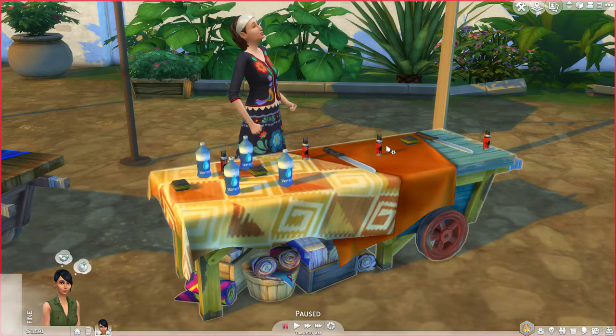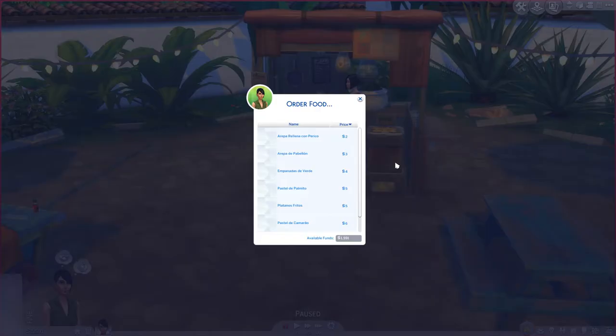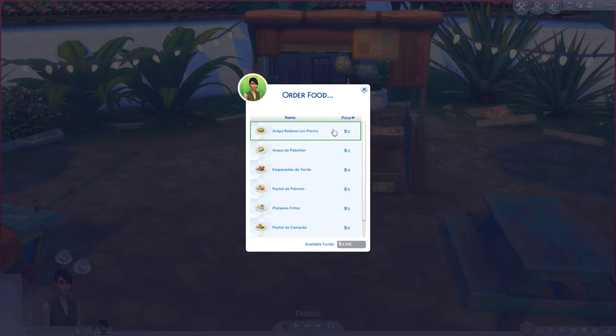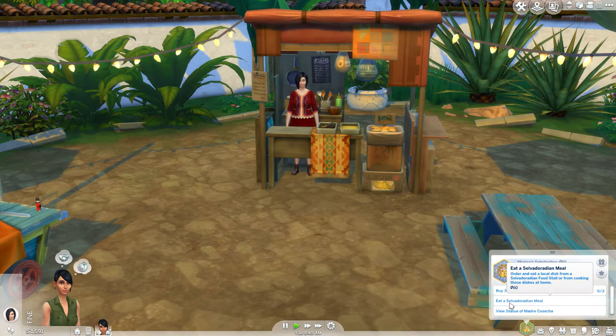Maybe over here — Order food! Let's see what we have. Arepa, empanadas, platanos fritos, buñuelos — let's go with this one, the Pastel de Palmito. She wanted to eat a Salvadoradian meal anyway, so let's go. She's not hungry but doesn't matter, just eat it!